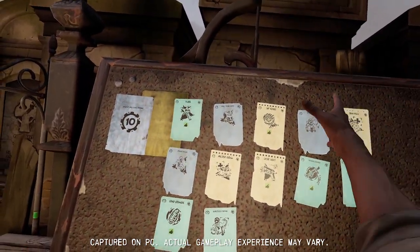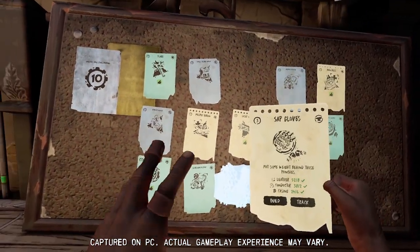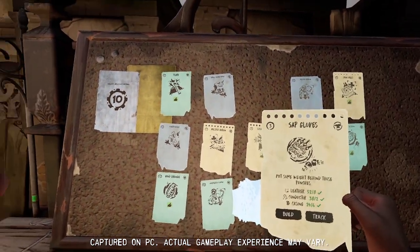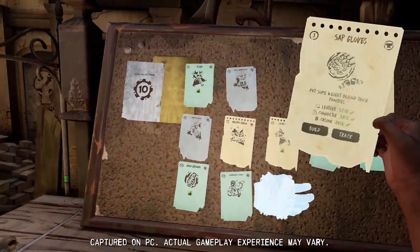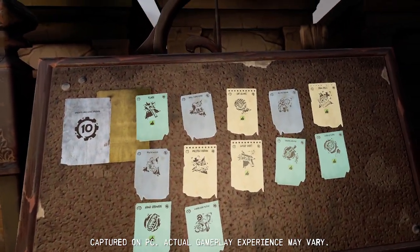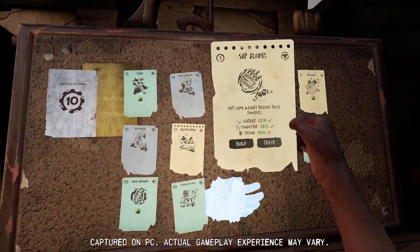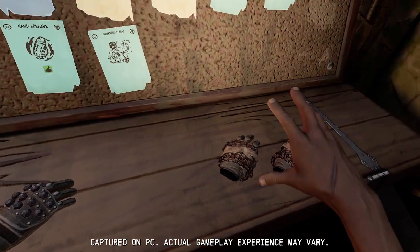They're available at the new crafting table at level three. These new crafting tables usually need you to go out and scavenge at night so that you can level them up, but at level three we get sap gloves — put some weight behind those punches — and those are these gloves.